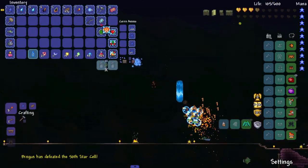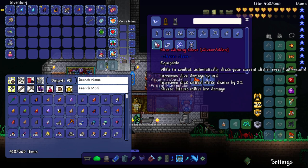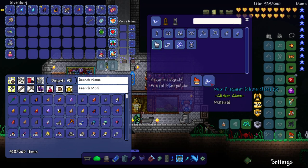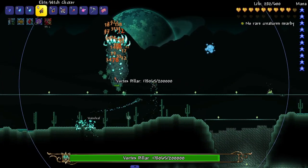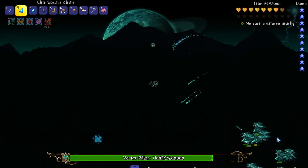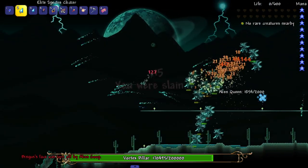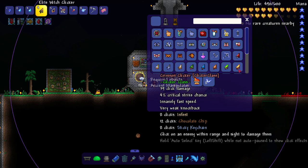They came back with quadruple the numbers. We have to kill all the pillars before fighting the Moon Lord because I want the Astral Clicker and the Mites Clicker — those are the main goals. Die faster please, I want to be done. I don't think there are any other clickers I could really get, except the Martian one. We tried to get it earlier but the game didn't want me to.